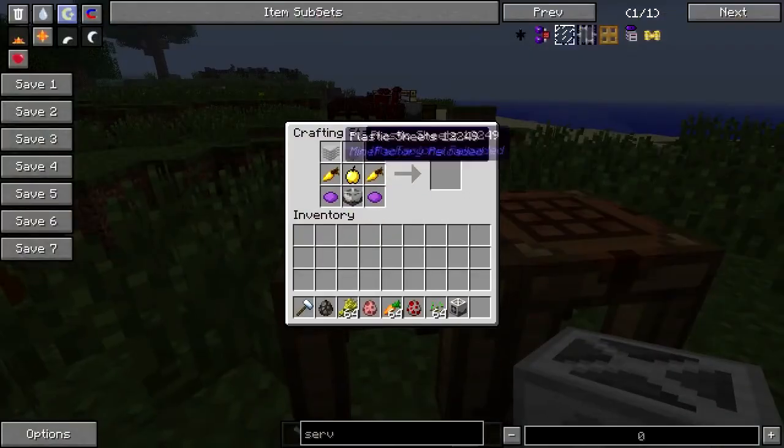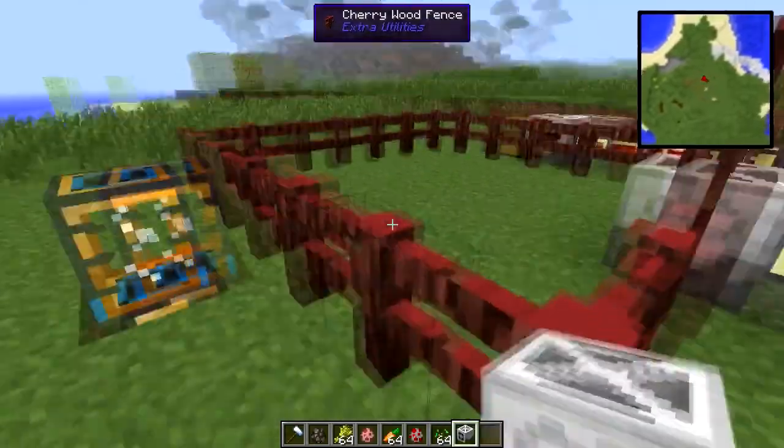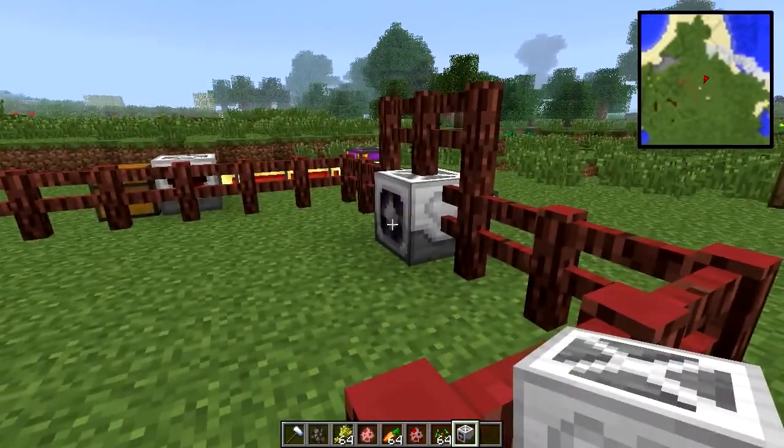This is the vanilla Mind Factory Reloaded crafting recipe, and this one is the Thermal Expansion one that I'm using. Both use golden carrots, golden apples, and some purple dye. Purple dye is used to know which side is actually the front.